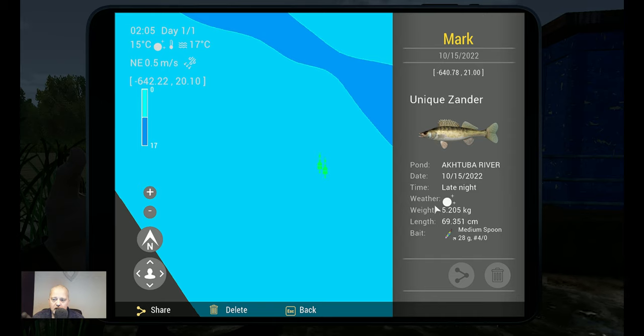Now let's go for the beautiful unique. Unique zander — 5.2 kg, a nice one. It was the same moment that I caught them, same night. 69 cm — almost 70 — that's very nice. 28g, hook 4-0, medium spoon, the night spoon also. Coordinates: minus 640.78 at 21.